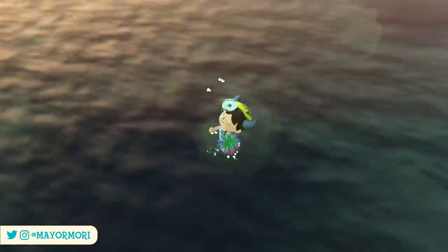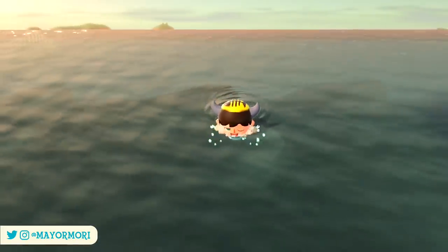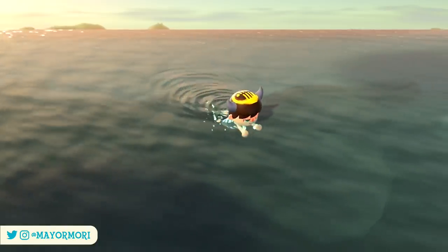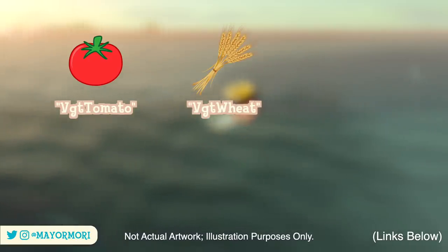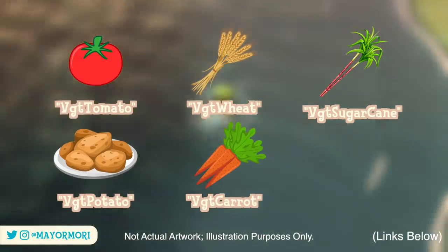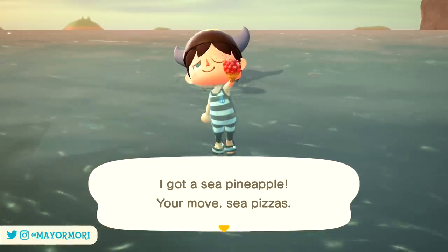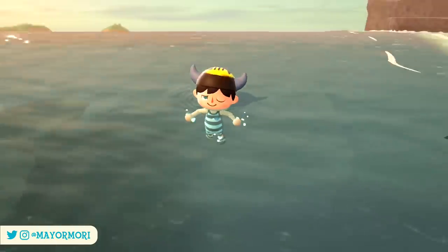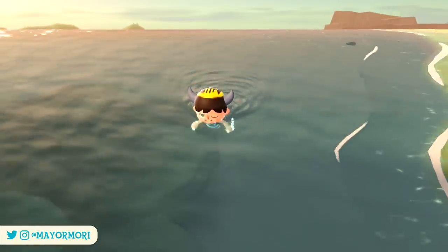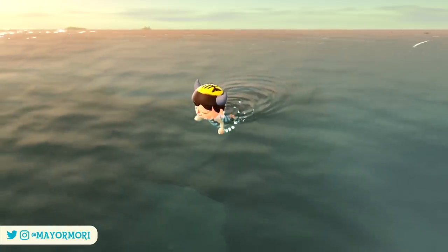If that doesn't get you hyped, this next feature will. The second feature hinted at in the latest update is Vegetables. New keywords were uncovered in the game's code that are pretty obviously linked to different kinds of vegetables: VGT Tomato, VGT Wheat, VGT Sugarcane, VGT Potato, VGT Carrot, and VGT Squash. This isn't the first time vegetables have been discovered in data mines — a few months back when the art gallery was revealed, data miners suggested that growing cycles of some of these vegetables were also a thing. So to finally see accurate keywords for these item types is really cool.